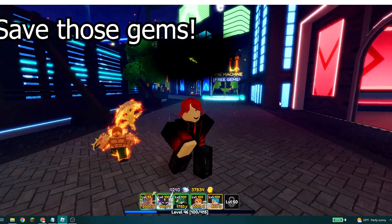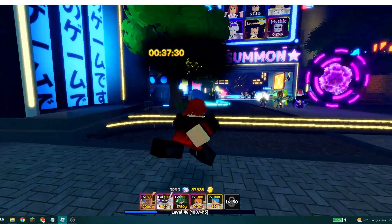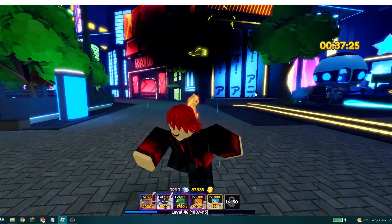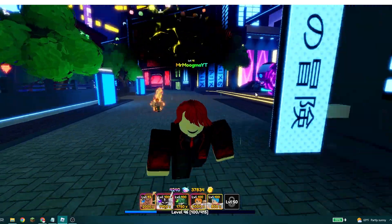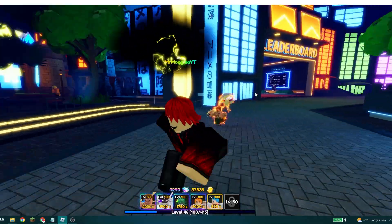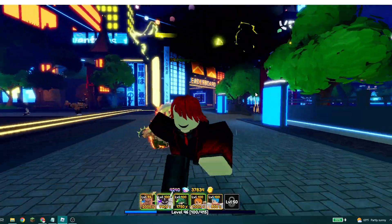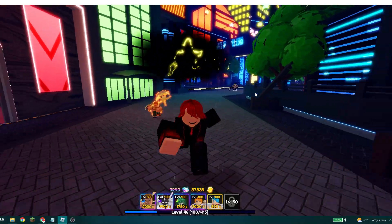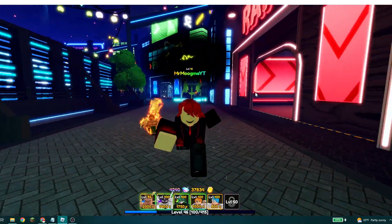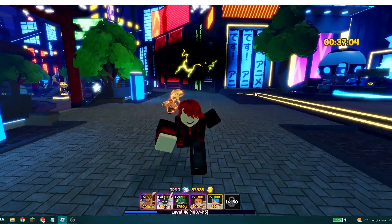The second tip is to save your gems. I see a lot of people going over to the summon area and spending every gem that they have every time they get gems on the banner. This is very inefficient because if you have a luck potion and you want to be summoning with a luck potion on, you won't really get that much out of it. You want to at least save until you have a couple thousand gems — hopefully 10,000 saved up with a luck potion. Just save your gems; it's not that hard.